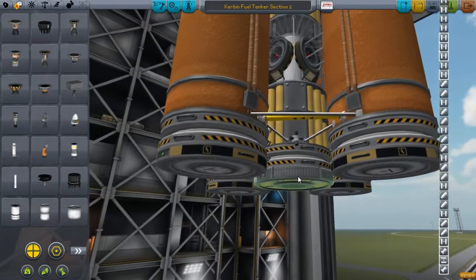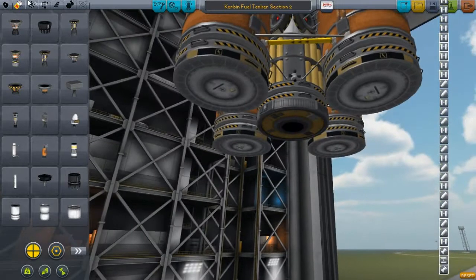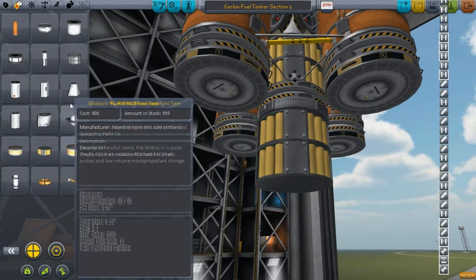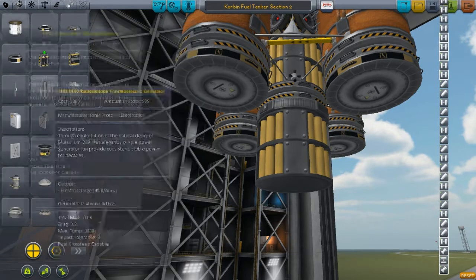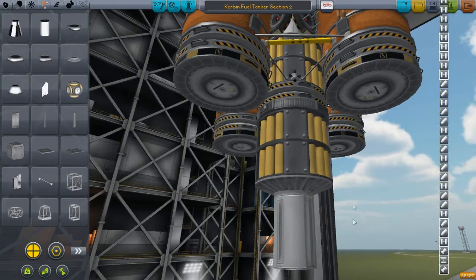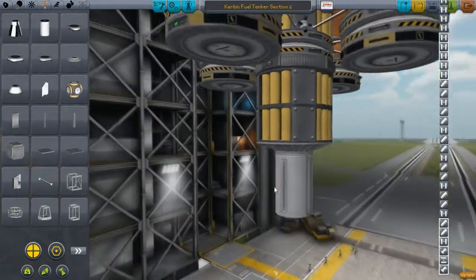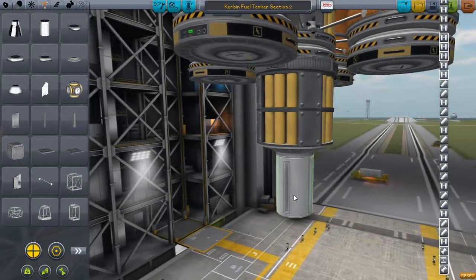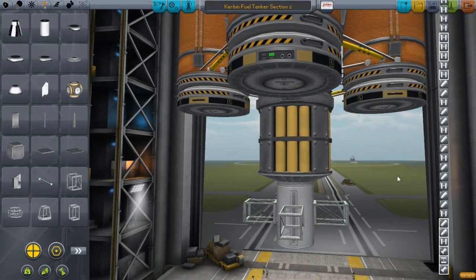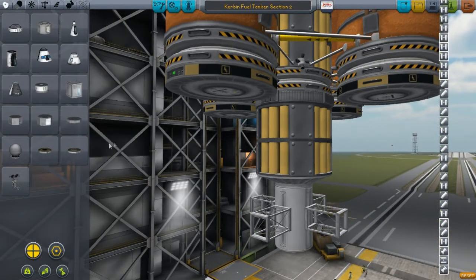I'm going to try my best describing and explaining exactly how to do these things and how to build — to get these things perfect every time. When it comes down to it, you need to design the main center of your craft and basically how you want to have things. It really isn't that hard. What it really comes down to is just setting it up 100% correctly, and you really won't have any problems.